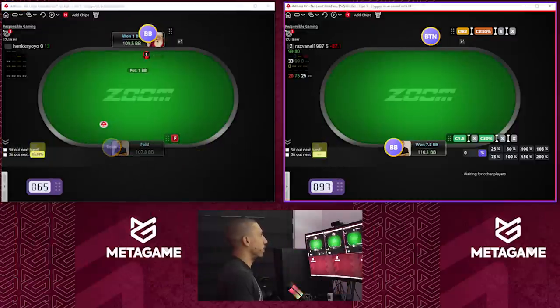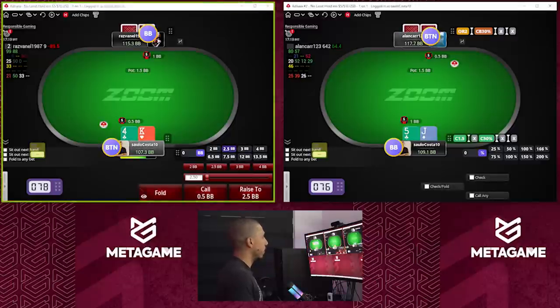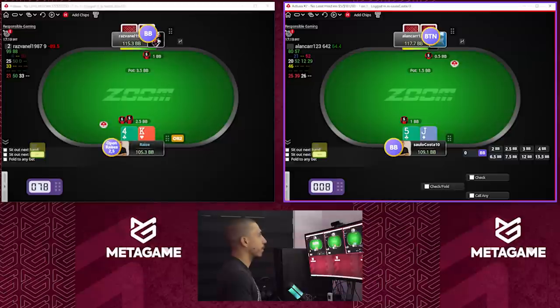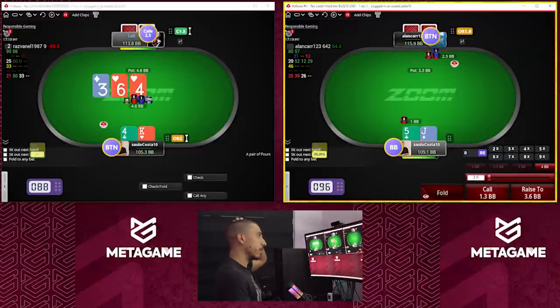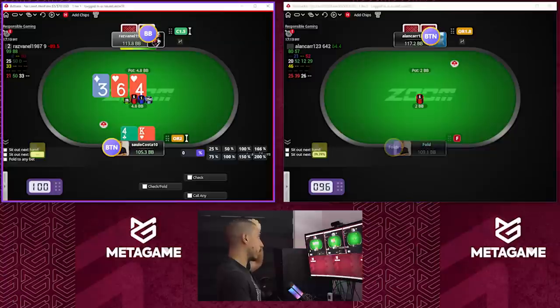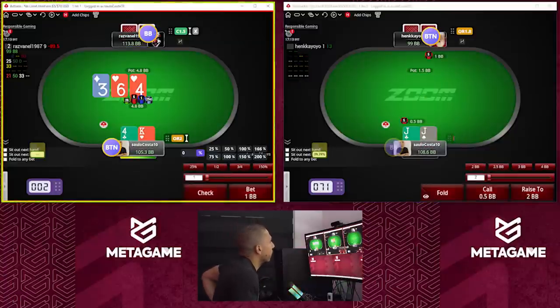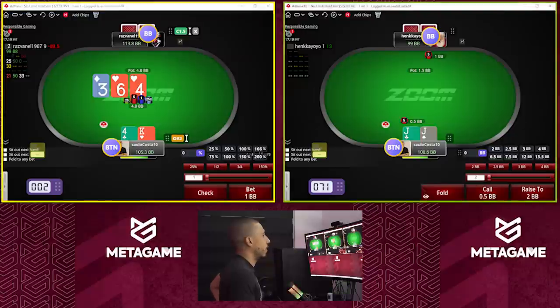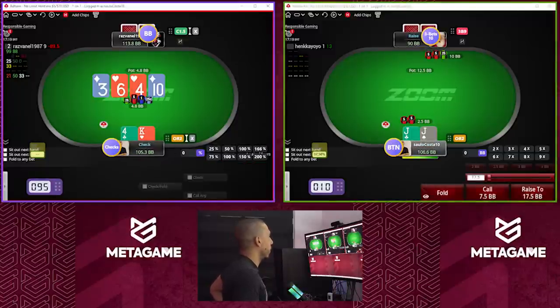I'm hoping he showed down an ace — yep, ace-deuce. Check five-off, I think it's a fold against 2.3. Six-four-three, I got middle pair with a good kicker. Betting sometimes with this hand is fine — RNG 95, I'm going to check.